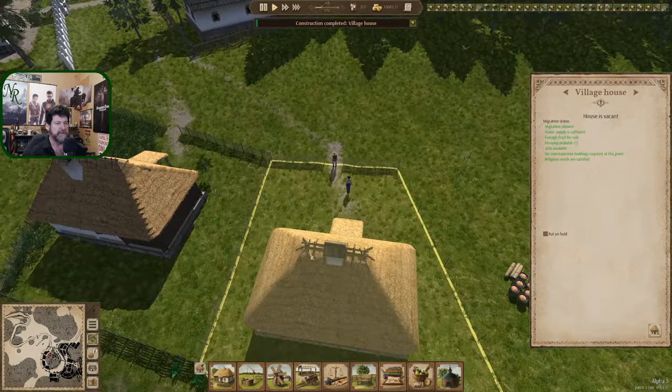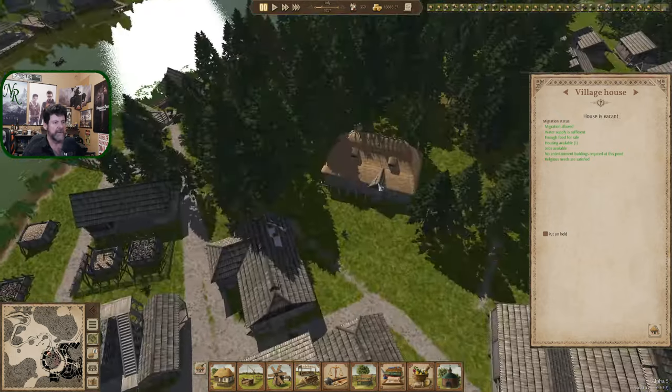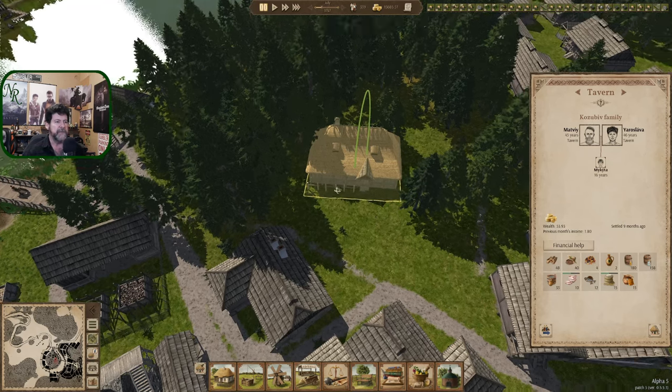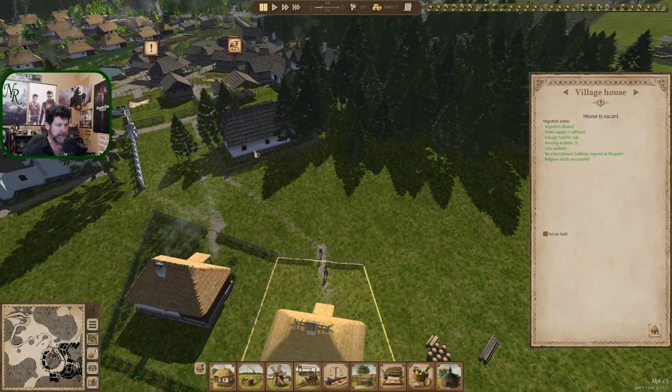The village house is completed — we built our second village house. Migration is allowed, water supply is sufficient, enough food for sale, housing available, jobs available, no entertainment buildings required, and religious needs are satisfied. I'm guessing any issues with alcohol is not a thing at 339 population — maybe at 500 population another line gets added and then that becomes an issue.